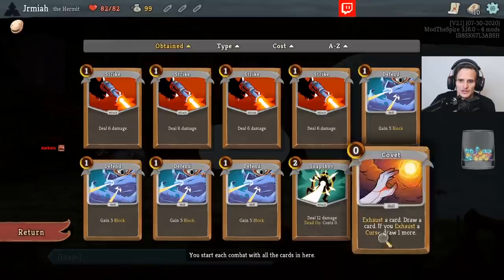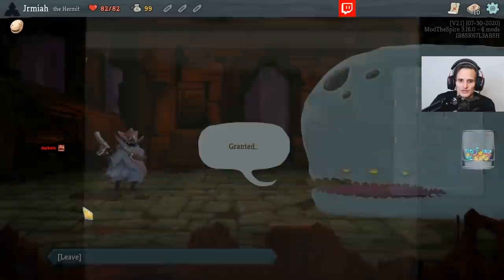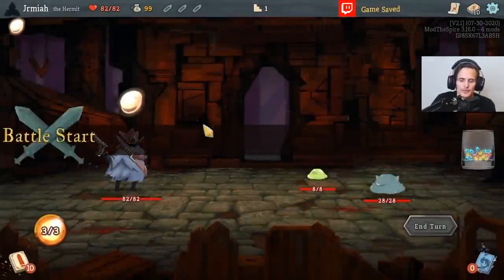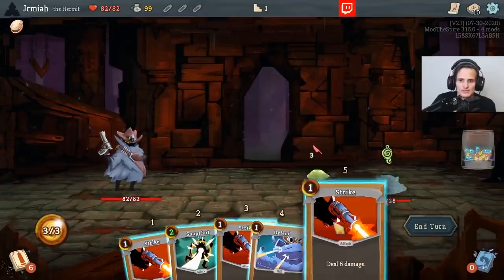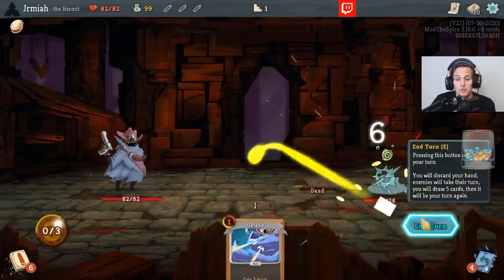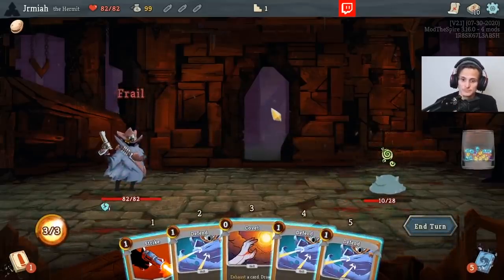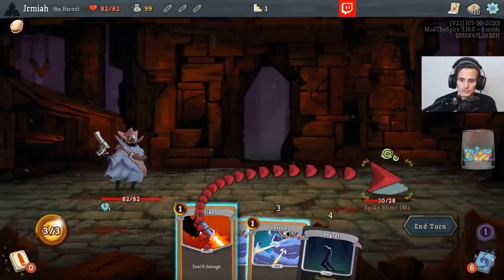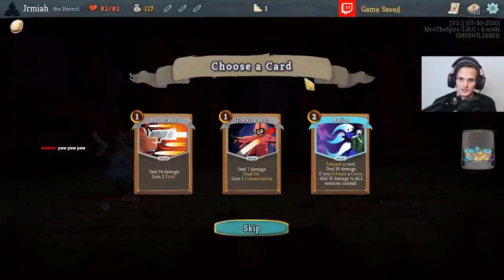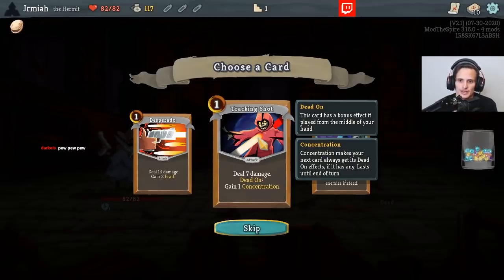What's the upgrade of this? Interesting. I have to deal with the mechanics of where cards are in my hand. I'll go for three elites. I get no pain from this. I like the mechanic — it's kind of interesting, it's different. So if this is in the middle of your hand, you get Concentration. Concentration makes your next card always get its Dead On effects. So you can get Dead On no matter what.